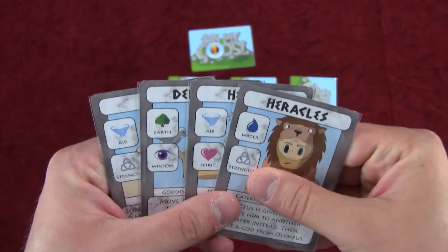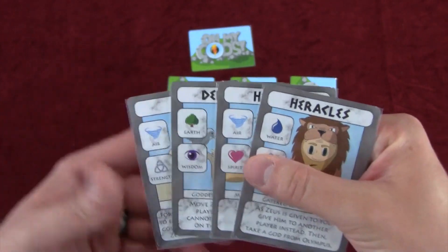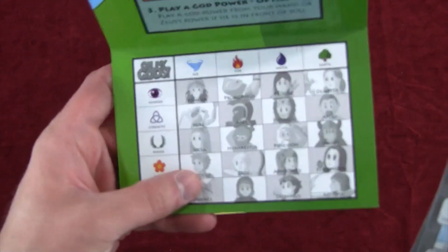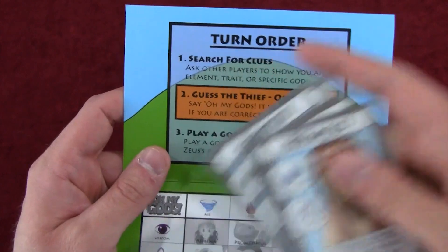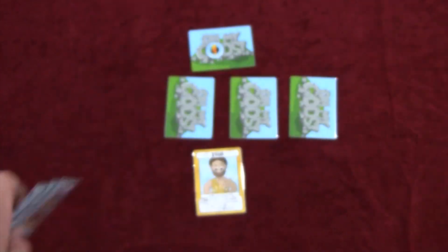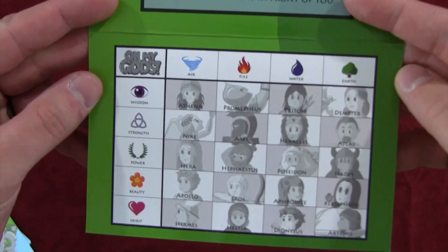What you're trying to do is gather information to narrow down gods you know didn't steal the bolt. For example, if you know these four gods didn't do it, you can mark X's on those four gods on your sheet. The first thing you do on your turn is search for clues — you choose an element or trait and ask the player to your left to show you one matching card.